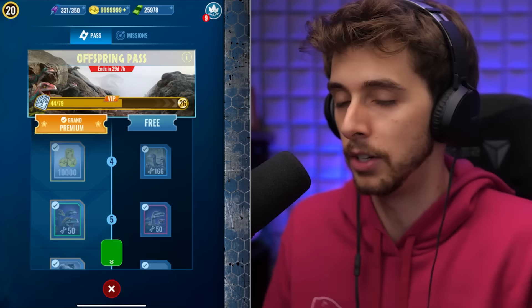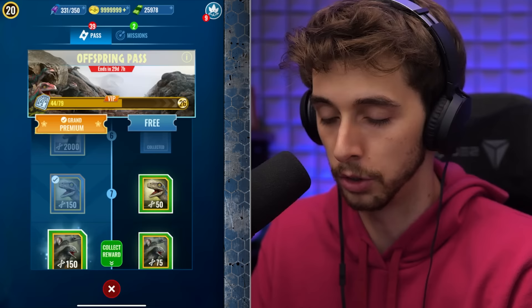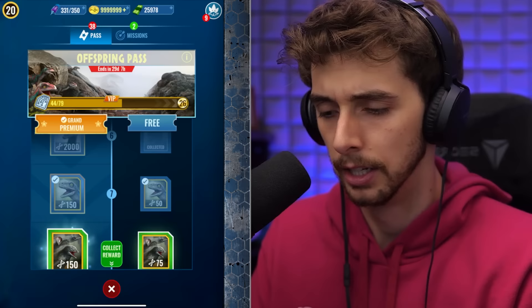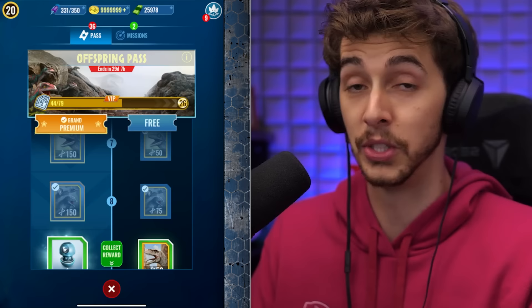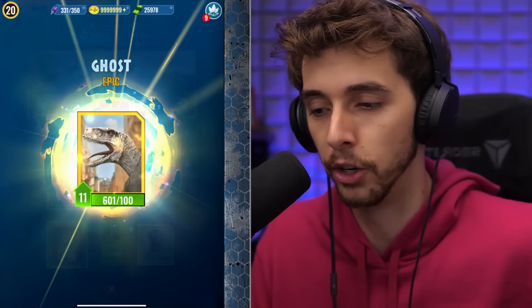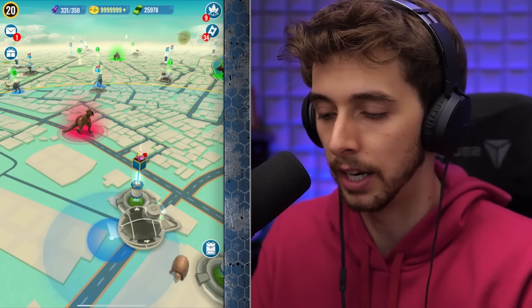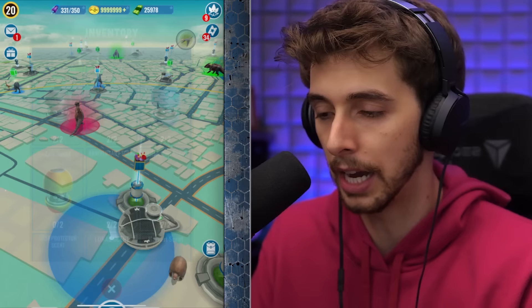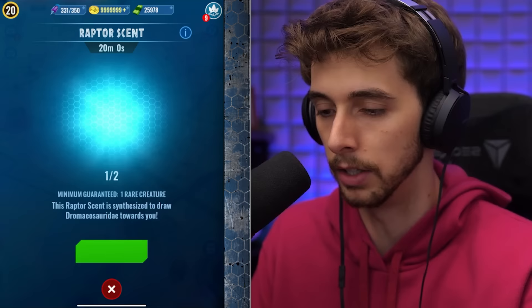Let's go back and start opening these guys. So we should be able to level up beta - I think you need it to level 20 in order to start fusing it for the Compy hybrid. Microraptor is something that I thought was in the game for the longest time but apparently it's not. There's a Notrosaraptor for the freebie. I don't know what this is - it's a raptor scent. I did have a look and I thought maybe I already had one, but apparently I didn't. Here it is in the shop - what does it give us?